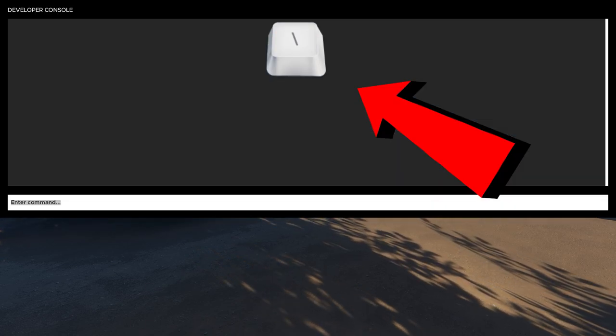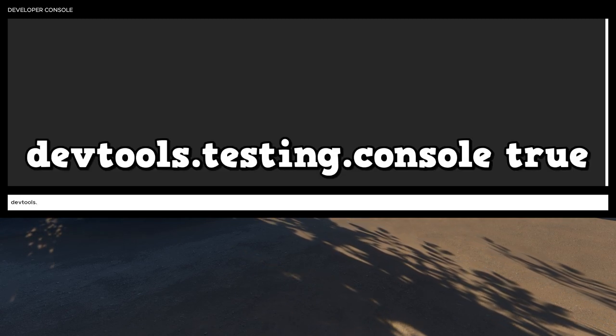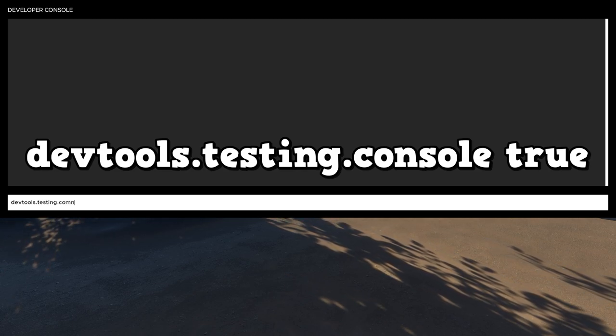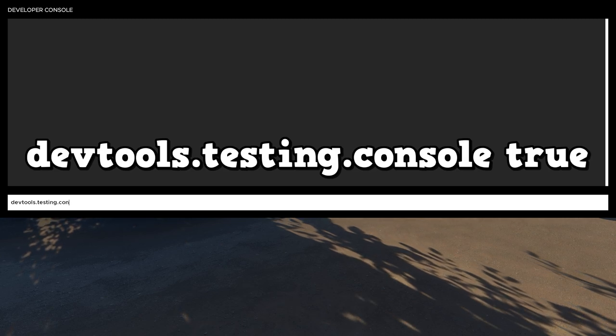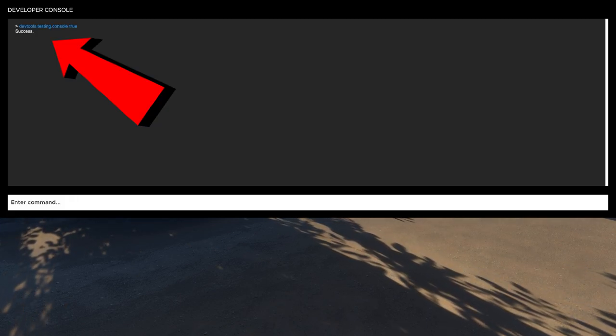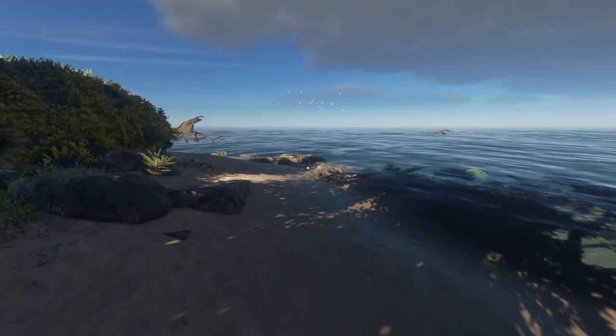So you're just gonna stand here and press your backslash button — there we go, it's gonna open our console developer text block. Inside you're gonna type in: dev tools dot testing dot console space true. I usually just copy that, then you hit Enter and as you can see it says 'success'.